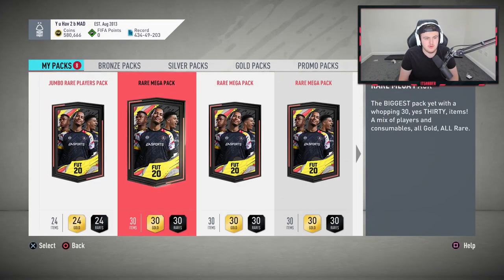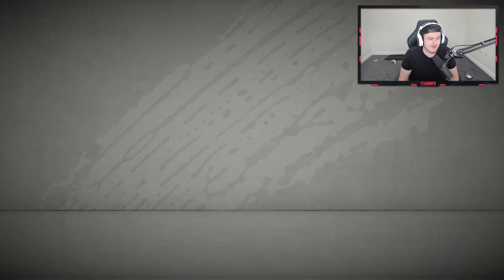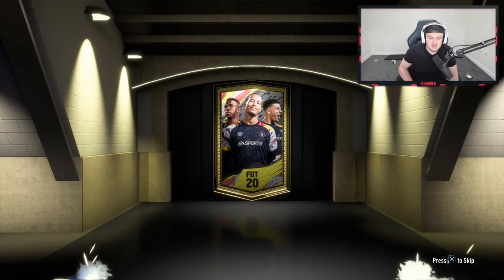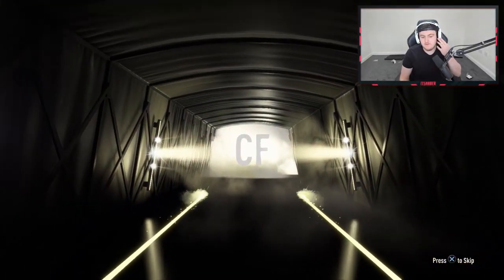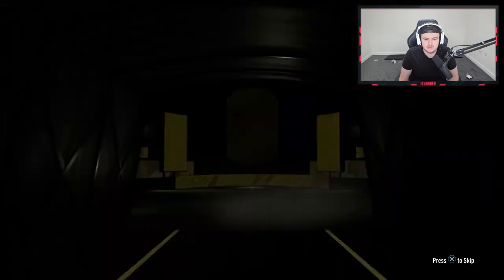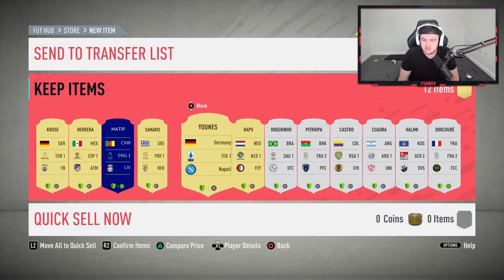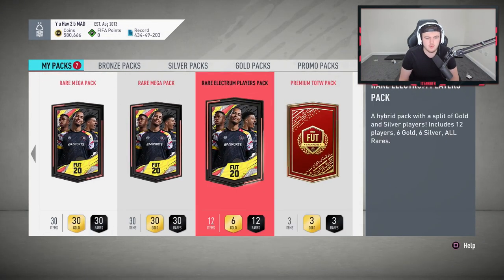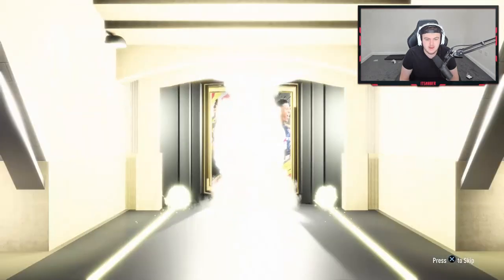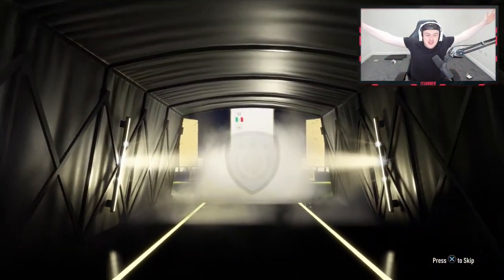We've got four Rare Megas, two Rare Electrums, and a Premium Team of the Week pack — eight packs to open. Let's go and see if we can get any Road to the Finals cards. First Rare Electrum is going to be at least a board — German centre forward, Crusade from Fenerbahce, unfortunately not a great start. Second Rare Electrum — that looks white to me... why does that look white?